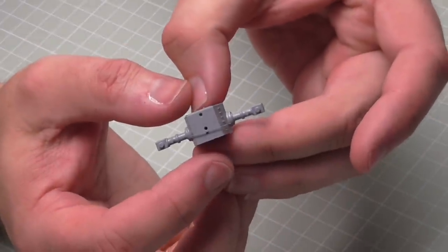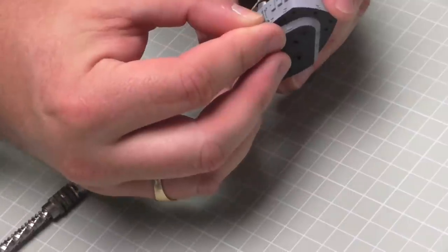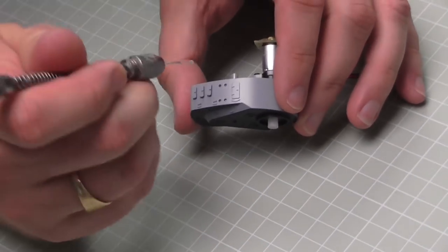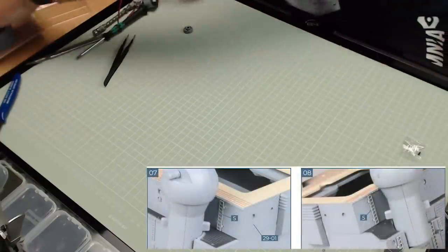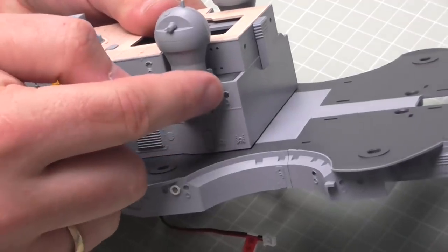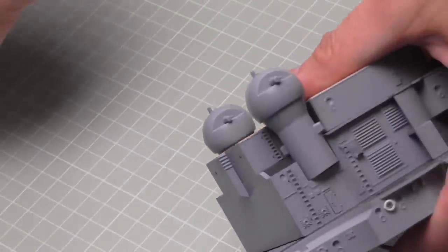Now we've got some ladders to put on either side of the control deck - put some glue in here. These are the smaller ladders in this pack, one on each side. Then the longer ladders - bring over the superstructure deck we worked on last time - they just go behind each rangefinder in the holes on each side. Put these in and that's one in there - do exactly the same on the other side. That's all the photo-etched parts from this stage.